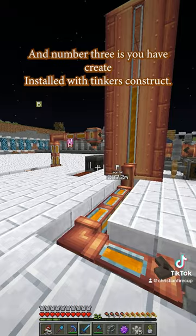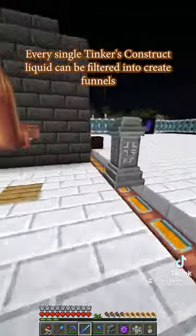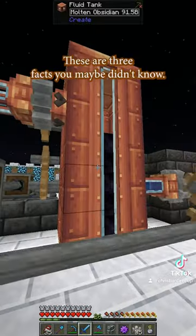And number three: if you have Create installed with Tinker's Construct, every single Tinker's Construct liquid can be piped into Create funnels and used by Create. These are three facts you maybe didn't know.